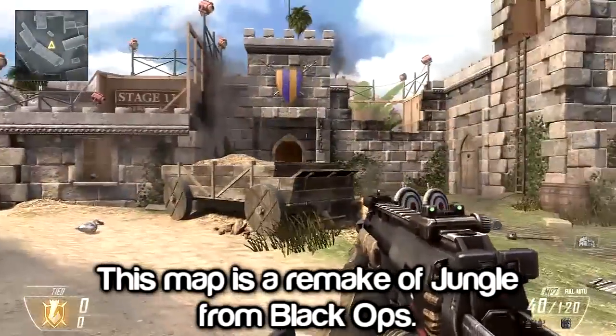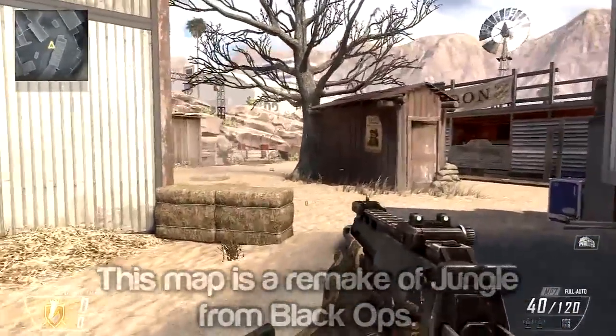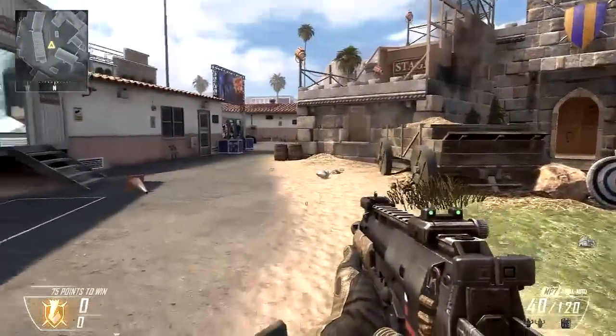In the last video I showed you the lava glitch and the new crossbow weapon in this DLC, but now I'm gonna show you the new equipment.